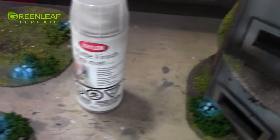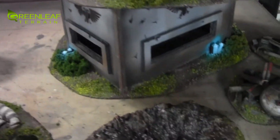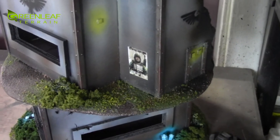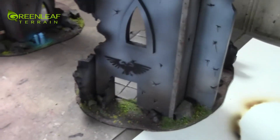I got some Krylon out here because I gotta hit all these guys with this matte varnish. We got my buildings here — I'll do a full showcase of these guys, they're stacked on top of each other, and there's the roofs. We got aquilas everywhere, propaganda posters, these guys are line-of-sight blocking kind of guys. Got all these ruins, and some of these ruins have aquilas as well.